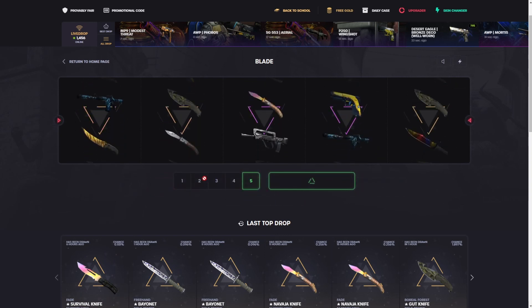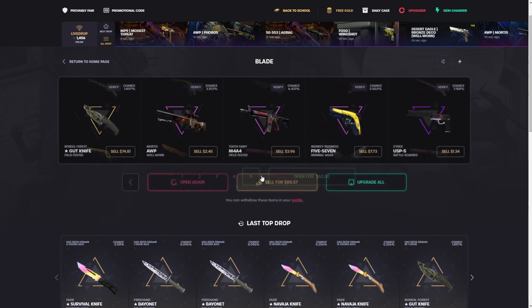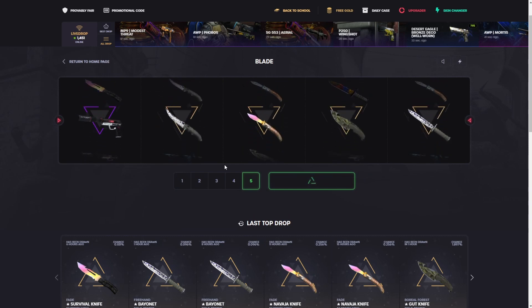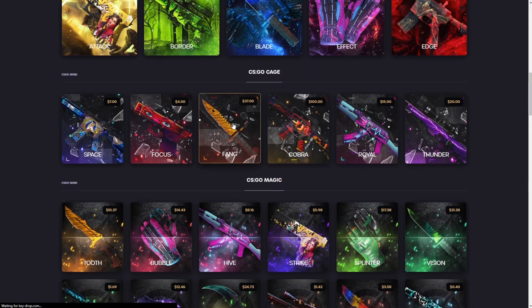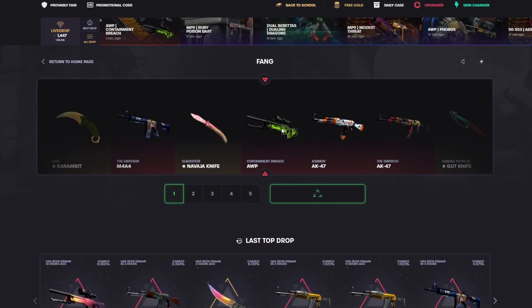M9 marble fade — it's dropping in this roll. Hey, I'll take that! 90 bucks right there, 30 profit on the spin. We'll do it again — nice, 84 bucks again. We gotta go back to the fang case. Come on, at least give us profit — if you give us profit...